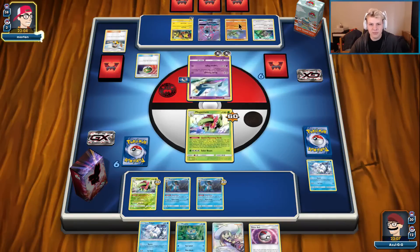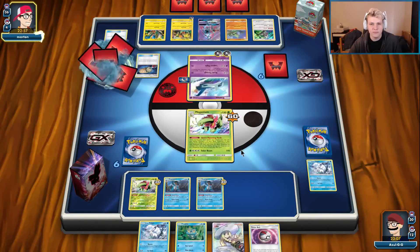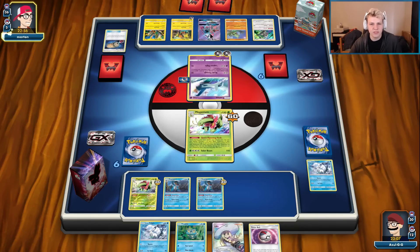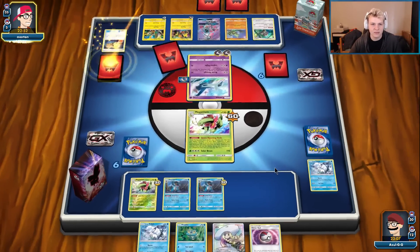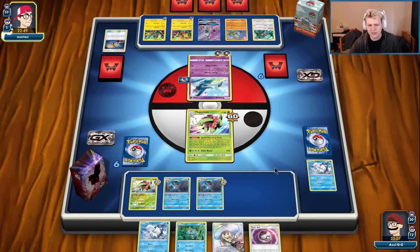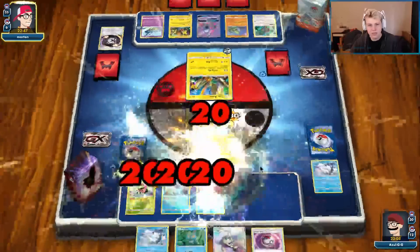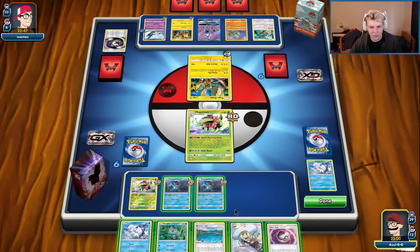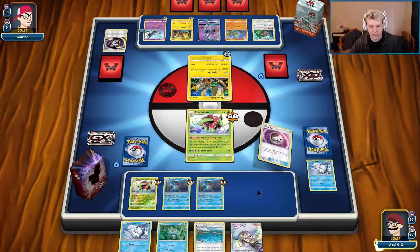We can double snipe the Larvitar. Double sniping the Larvitar is probably the best way to pick up a free prize. Maybe I should put the Shrine in play so it would slowly tick on his Lele and get the KO there — I didn't think about that. I had the Shrine in hand last turn. My GX Pokémon are never really going to stick in play so I probably should have done that. There's the Flying Flip — I do want to start using Acerola now and start healing up my squad.